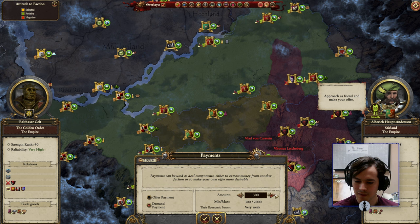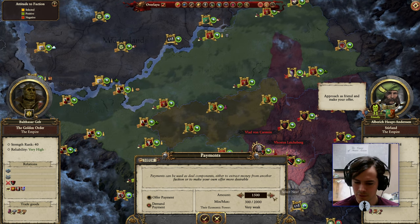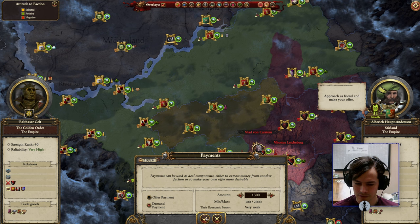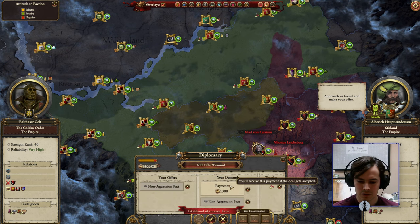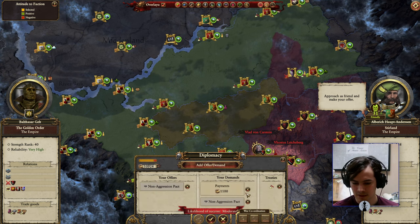Now I would like some money. How much money are they going to want to give me? I don't know. There's absolutely no feedback on this screen about how much they're willing to give me. How about 1,300? Likelihood of success: low, which actually means literally never. Low means 0%. Nice.